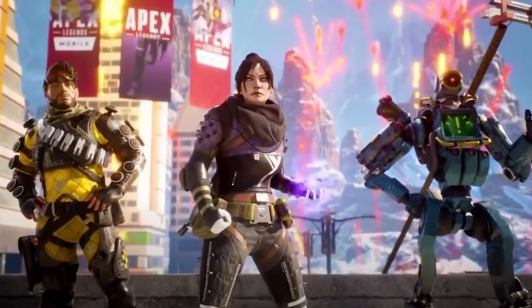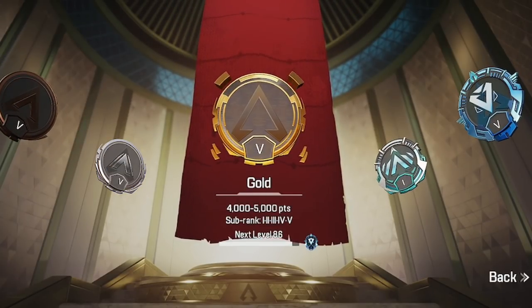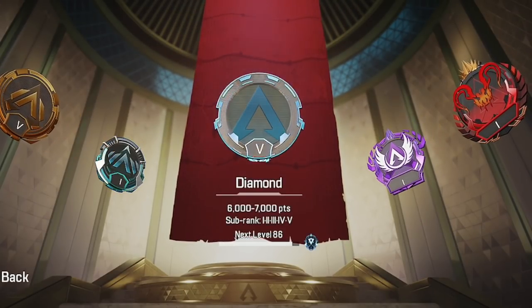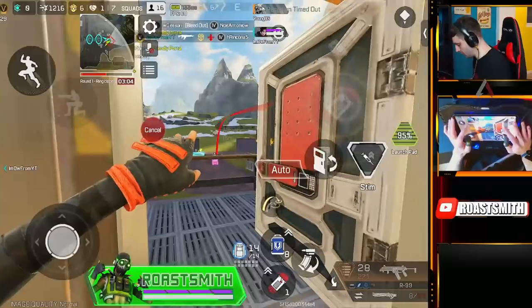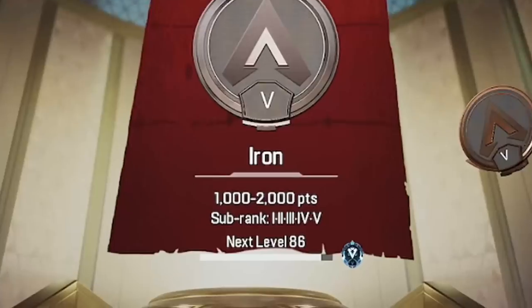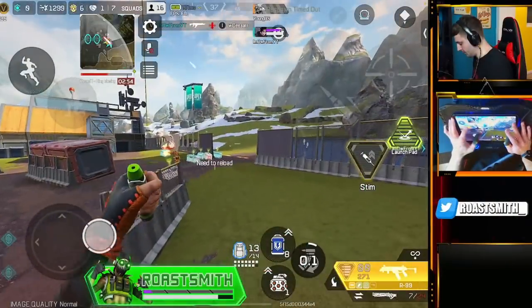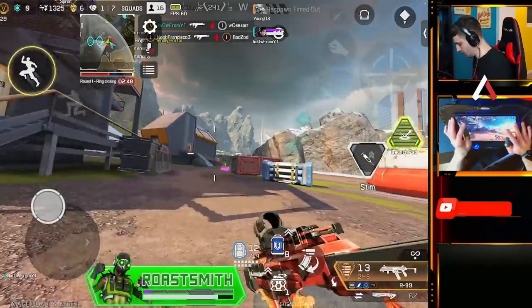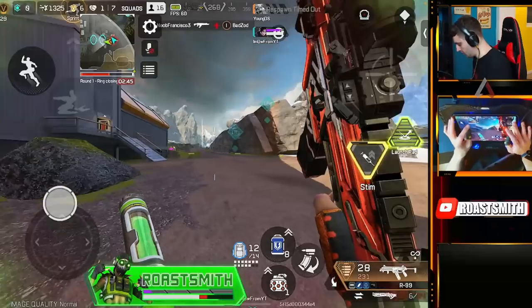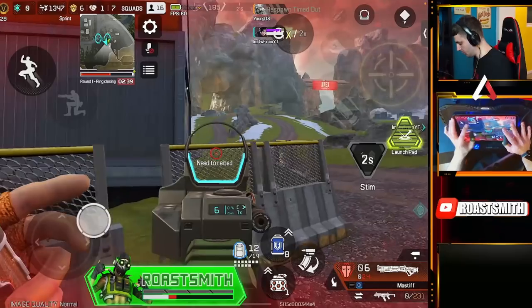The first thing I would say for ranked is you need a team, but that's not always the case. The ranks go from Iron, Bronze, Silver, Gold, Platinum, Diamond, Master, and then that juicy Predator rank. I've been grinding for literally 30-plus hours non-stop and I'm just going into Diamond now, which shows how hard this game is to rank. Each rank has a sub-tier of 5 different ranks, meaning you go from Iron 5 all the way to Iron 1 to move up to Bronze. From Iron up to Silver, you can solo queue and play with randoms — the competition isn't that hard in the lower ranks, and there are a lot of bots. Anything past Gold, you're going to want a team.